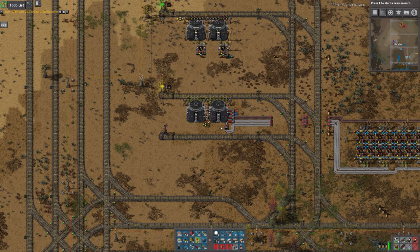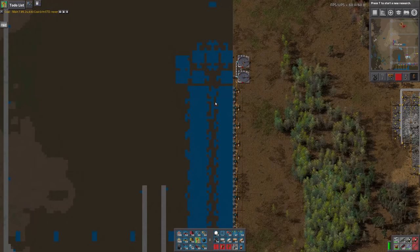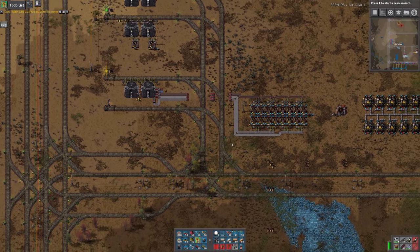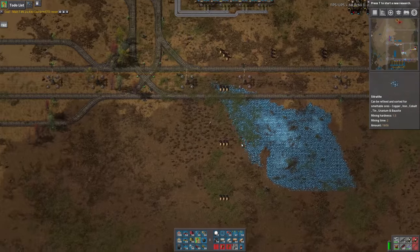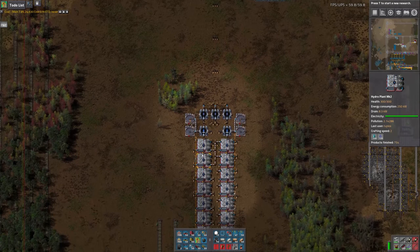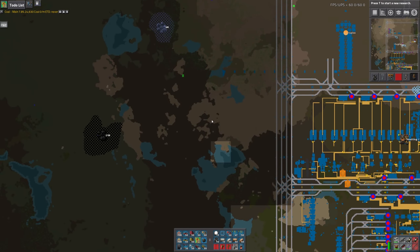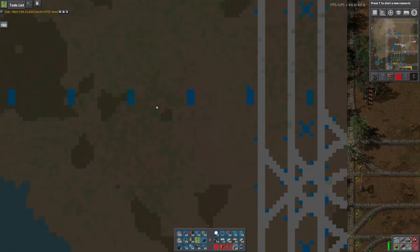I'm going to continue working on this. Between the last episode and now, there's no radar coverage over there, so we're going to have to travel down there to see it. What I did is I built a water facility. We're doing water purification. I have 16 hydroplant mark twos here, being fed from over here. I have four offshore pumps and then four water lines.